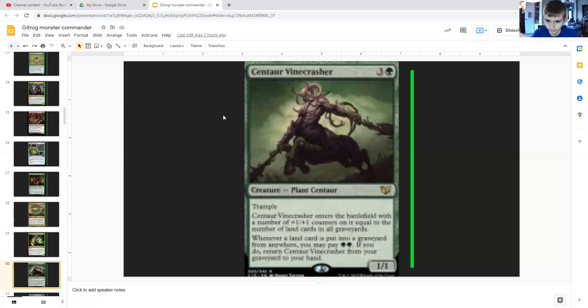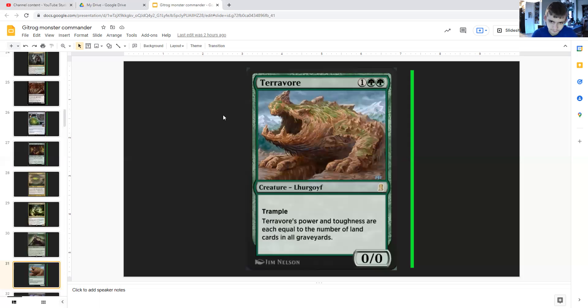Centaur Vinecrasher costs three generic and a green — it's a plant centaur with trample, 1/1, whose power and toughness equal the number of land cards in all graveyards. Whenever a land is put into a graveyard from anywhere — that's you and your opponents via discard, sacrifice, or mill — you may pay double green to return Centaur Vinecrasher from your graveyard to your hand. So this is an eternal attacker and blocker that can help you close out the game.